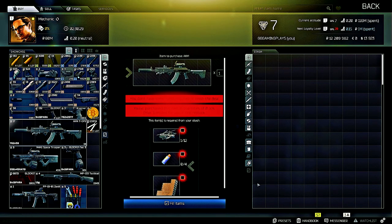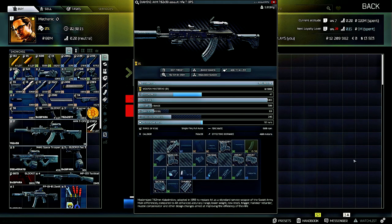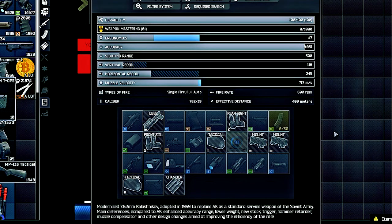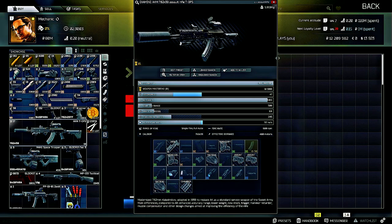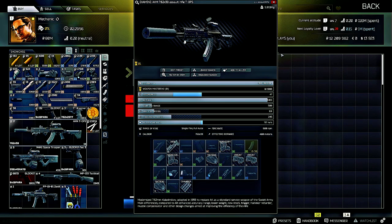Next up is the AKM 7.62x39 assault rifle, T-Ops class. You can barter for this weapon using weapon parts, WD-40 (the small kind), and a phased array element to get the AKM T-Ops. Remember, if there are items that are grayed out on the weapon, inspect them — you get experience for that and it'll bump up your level so you can get to level five as quickly as possible to unlock the flea market.